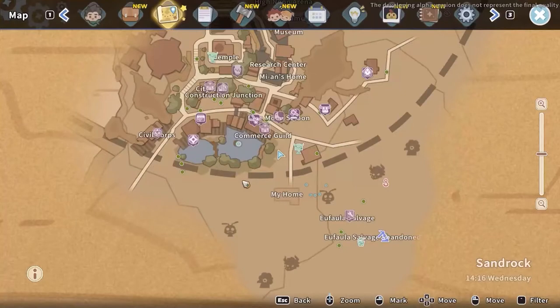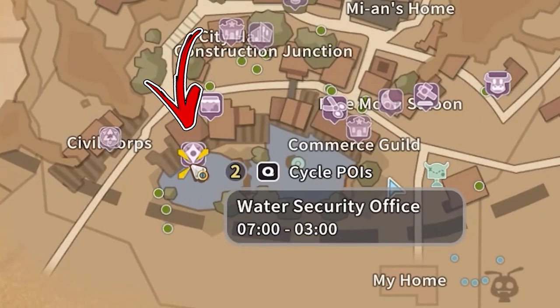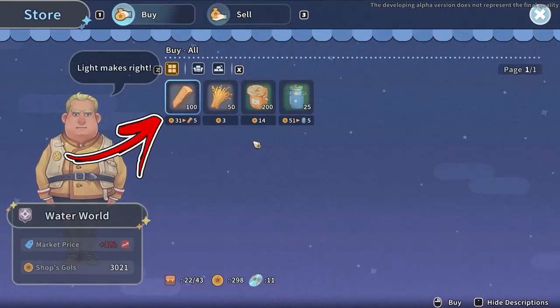If you want to save your stamina and obtain a good amount of wood, visit the Water World shop located in the top left side of the oasis of the city. Here you will be able to buy up to 100 wood for a price of 6 gold each.